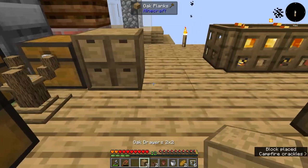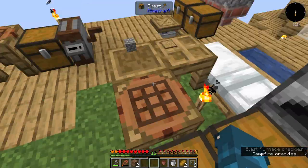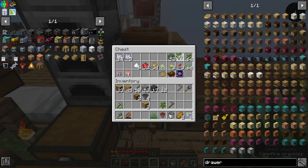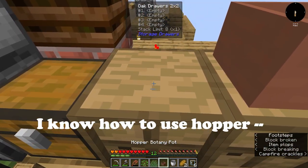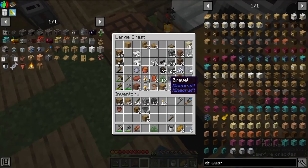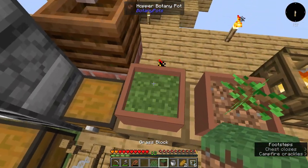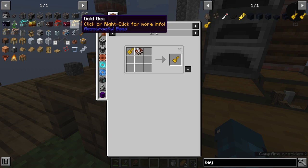I'm just gonna grab some dirt. I know in some mods you can hoe the dirt first and then put it in, but it doesn't seem like you can do that in this mod, so we'll just put some dirt in and grab some grass and a sapling. Oh wait — does this need to be a grass block? It does! Let's make a grass block real quick using our thermal jars, drop that in, press go — and there we go, a grass block. Now we can grow grass. Perfect.